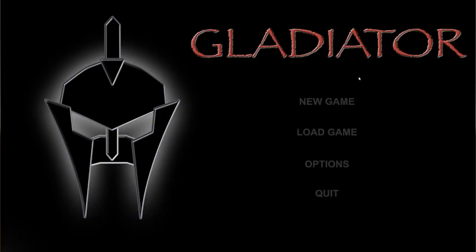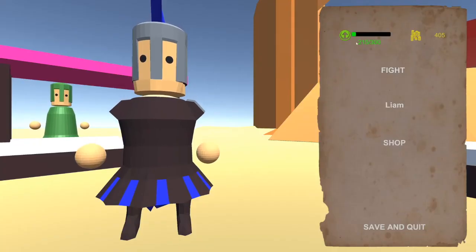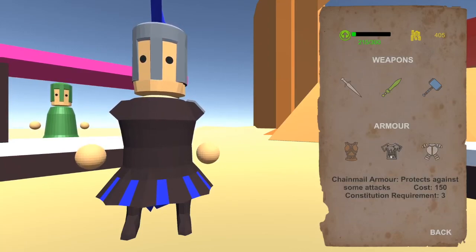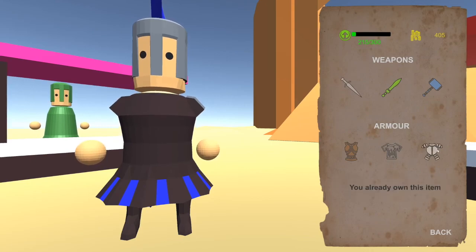You can save and quit, and it takes you back to the main menu. You can then load the game again — you'll see the same money, same XP, same stats. If we go in and click the right item this time, it tells us we already own it, so the items have saved too.